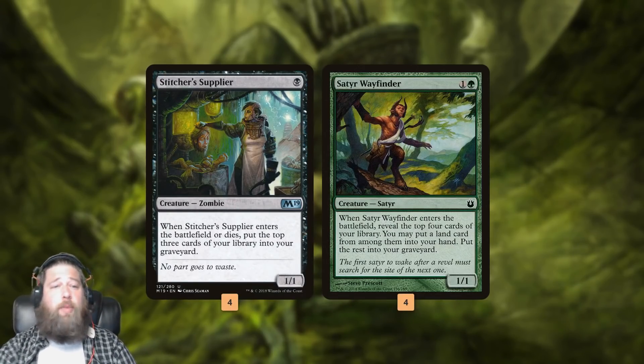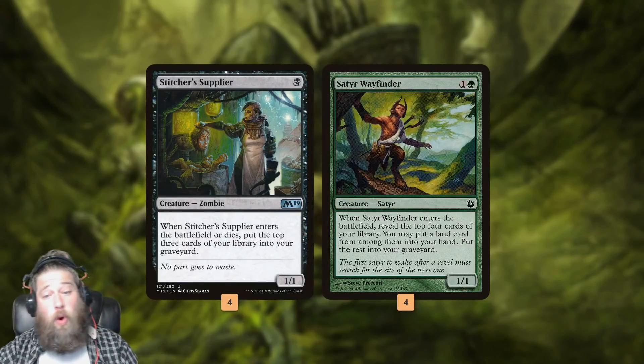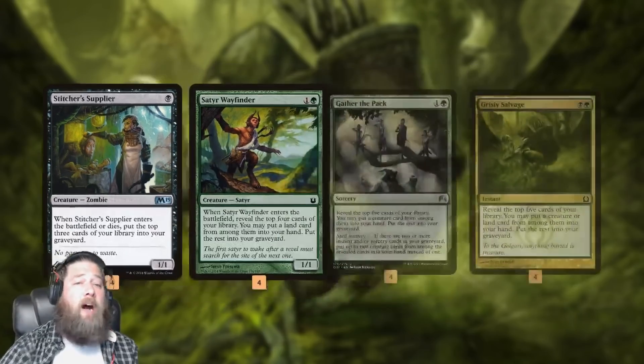We have Stitcher's Supplier and Satyr Wayfinder. Stitcher's Supplier just comes into play, mills 3, can chump block, maybe mill 3 more. Satyr Wayfinder mills up to 4 cards, can also mill 3 and find us a land if we happen to hit one. So these cards put up roadblocks in the early game to stop our opponent's aggression while filling our graveyard with our payoffs.